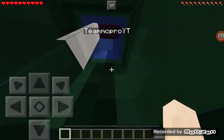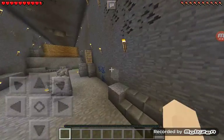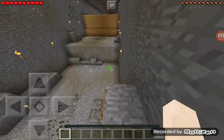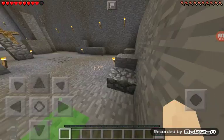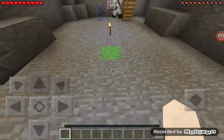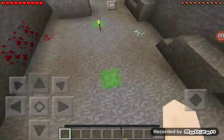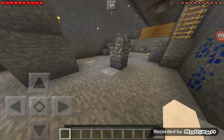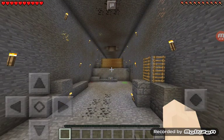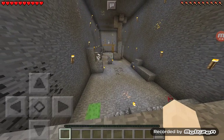Two minutes in and we haven't even started. We need some insane sprinting. Start from back here. I'm just going. How do you do that? It looks like you're sneaking because when you land on the slime block it doesn't bounce you. Maybe you land on the wrong place. Let me try. Oh my god! But I fell on the second one. This is going to take us a while.